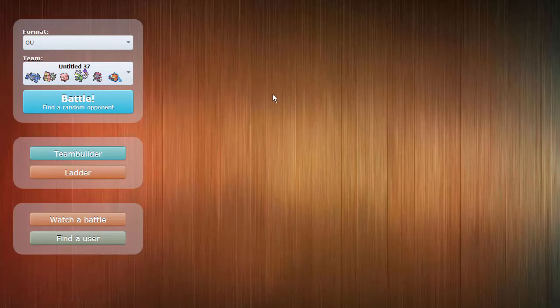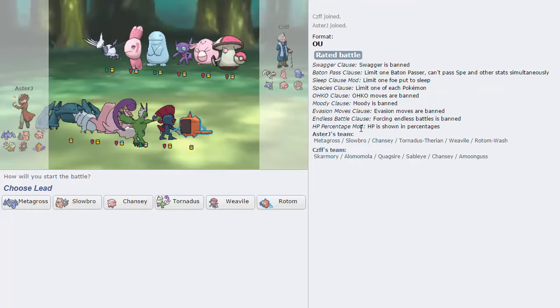Testing out the team, I got haxed one game so badly I was in shock. I was crit three times in a row, burned one Scald out of three, missed two Hurricanes out of two, missed one Icicle Crash which got my Weavile killed. I then got flinched by a Mega Swampert on the turn where I was about to Slack Off with Slowbro and win. I got poisoned three out of five times with Sludge Bomb from Amoonguss on Chansey, forcing switches. His last two Pokemon were Amoonguss and defensive Azumarill - I had Chansey, Tornadus, and Rotom left. I missed a Hurricane on Azumarill and still ended up winning that game. He left his Azumarill to get Volt Switched by Rotom.